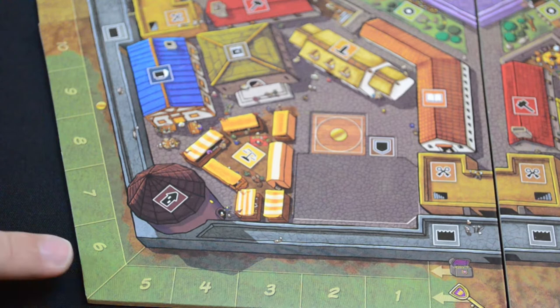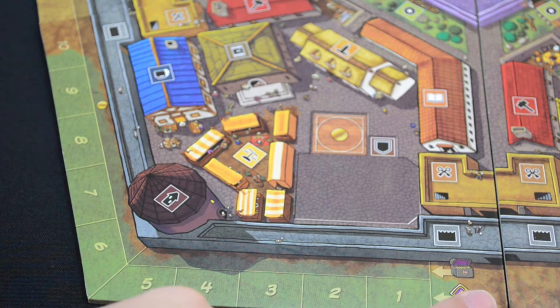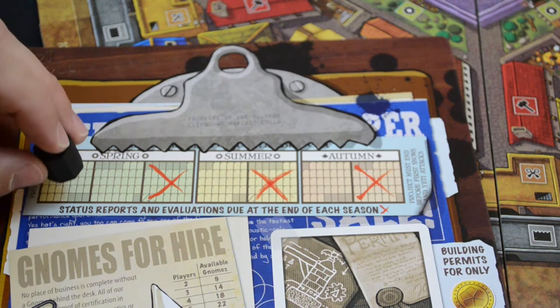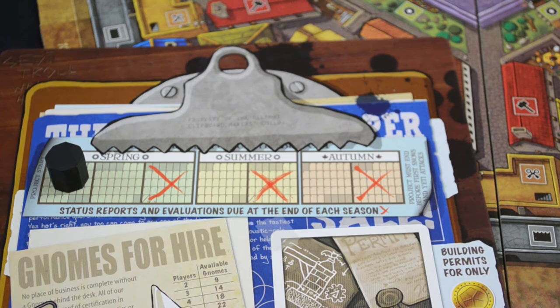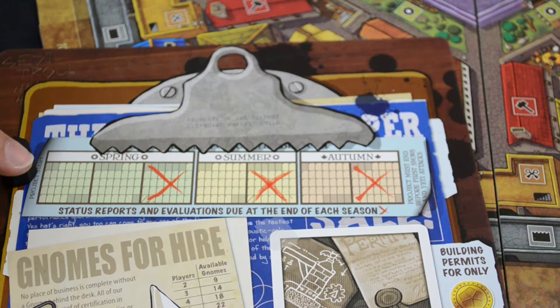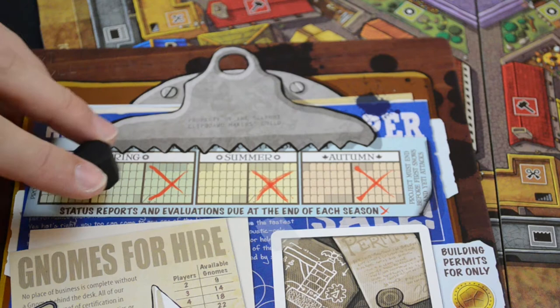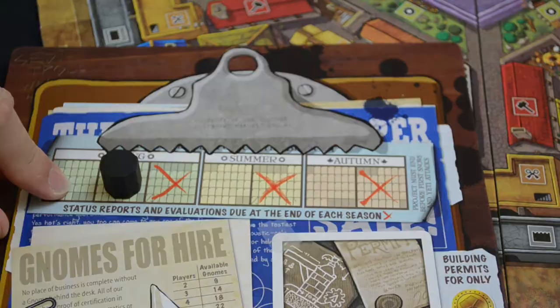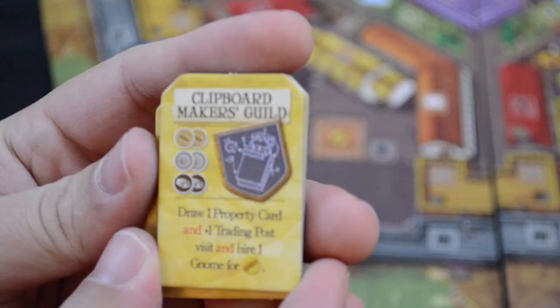To set up for the Expansion Expansion, we need to do a few things differently. First and foremost, all players are going to have their scoring markers start on six rather than at the beginning. This puts us into an early tax bracket and also makes up for one month lost at the beginning of the game. The Expansion Expansion puts us directly into the danger zone, eliminating one month of play at the beginning. So the first calendar phase is here rather than at the very start, and we'll only have six months of play — or six turns — with every other month being a scoring round.